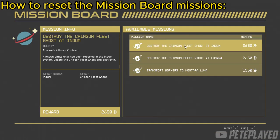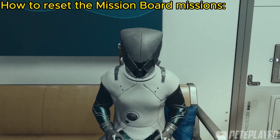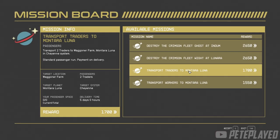You can reset these missions to get ones with fewer workers — for example, if a mission requires five workers and you don't have five passenger slots, sit on the bench here and wait 48 hours. Since you can only wait 24 hours at a time, do it twice. After resetting and waiting, you'll get a new set of missions — I got passenger ones requiring only two traders to be transported. Simply reset until you get a mission that suits the space you have.